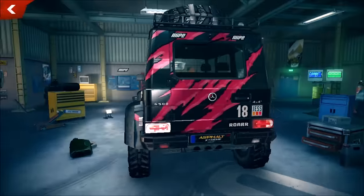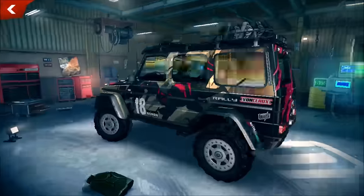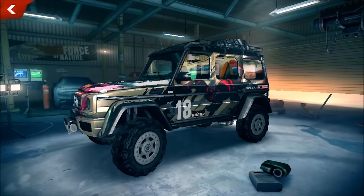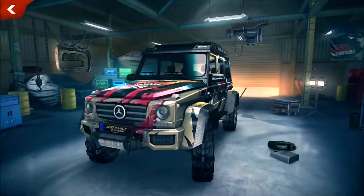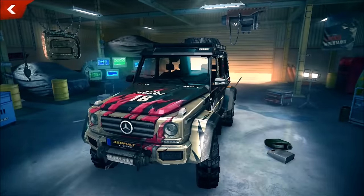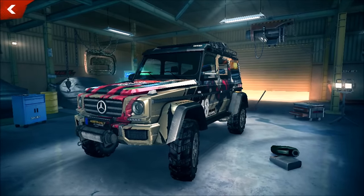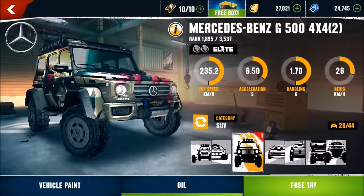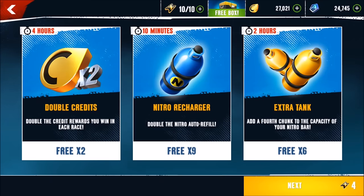It's just an amazing ride. Look at the back - it says 'Roar.' A G-Class in this design and optic - who could say no to that? By the way, did you see the Gameloft logo here on the left? Looks pretty cool. This is the G-Class and we're about to race it for the first time on a free try - let's go!